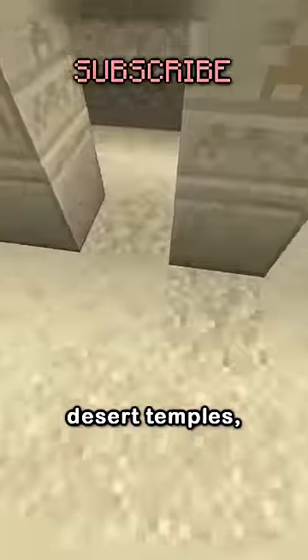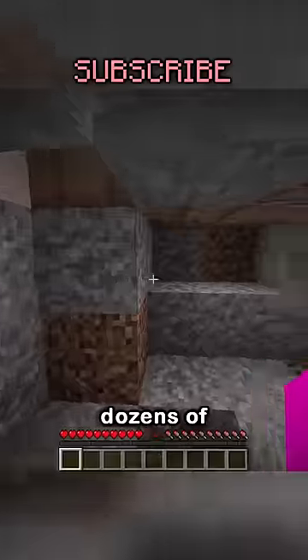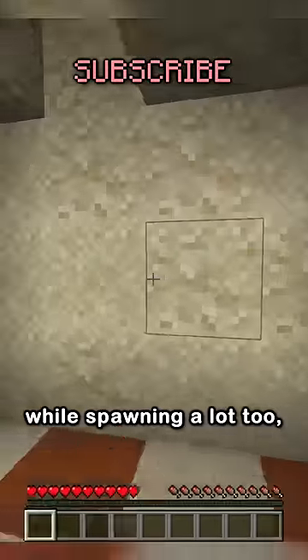These spawn in desert temples, desert wells, ocean ruins, and trail ruins, all at different odds. Trail ruins spawn dozens of suspicious gravel and have a pretty high shard rate in Java Edition. Ocean ruins have a lower rate but are just super common, and desert temples have a decently high rate while spawning a lot too.